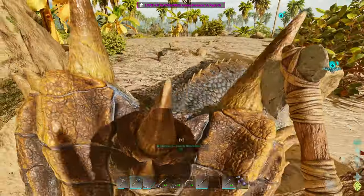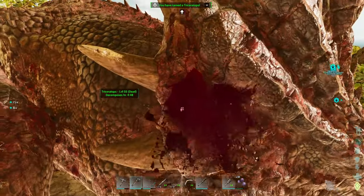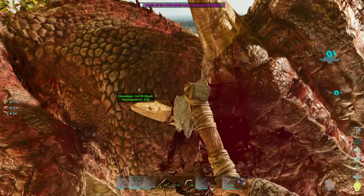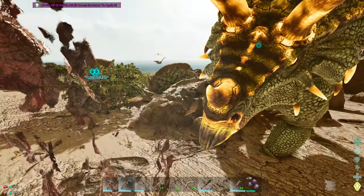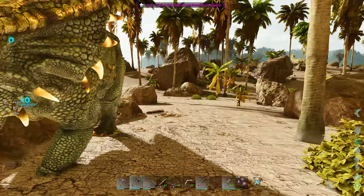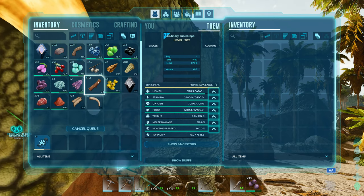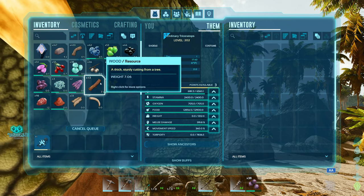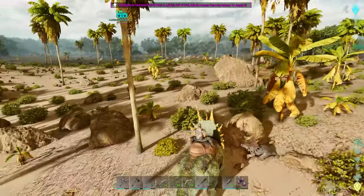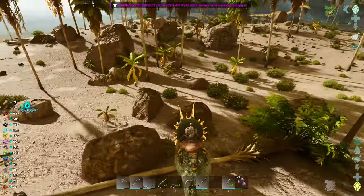Oh my god, there's another one — oh, it's a baby! We got a baby trike! What's up baby trike? Okay, grab all that. We definitely have enough — trike saddle, boom! We're already on a mount day one! This is a great first day. About an hour and 15 minutes into recording, so not too bad. We've got ourselves a trike with a saddle and now our berry problem is over. There you go — an ordinary trike!